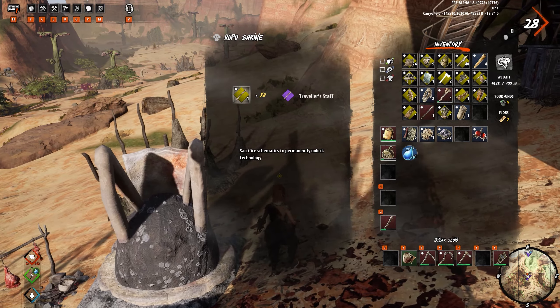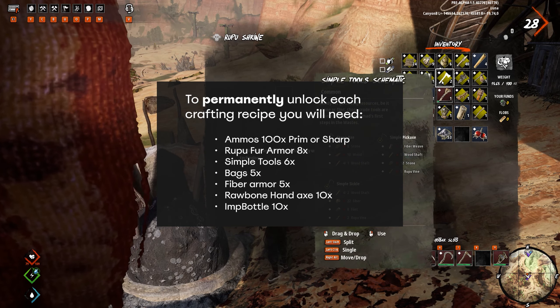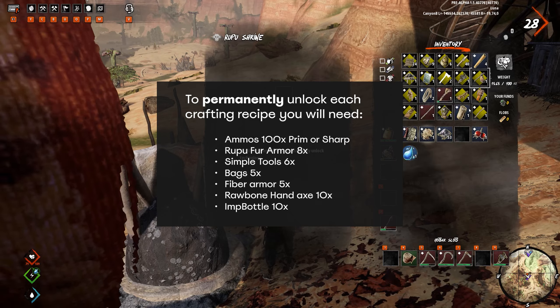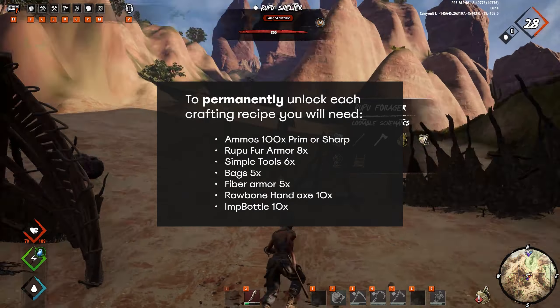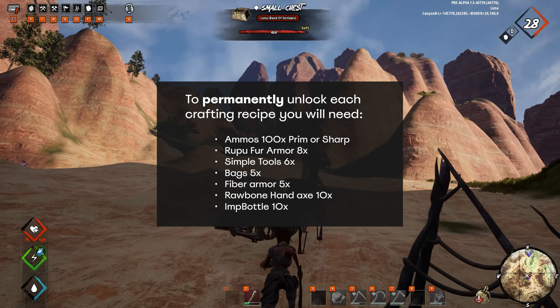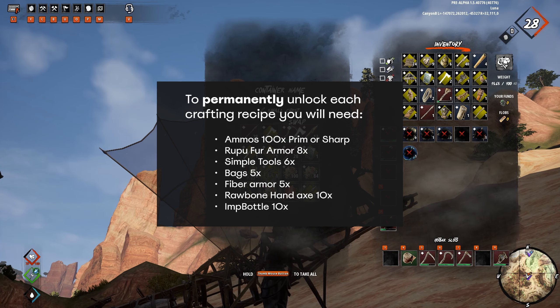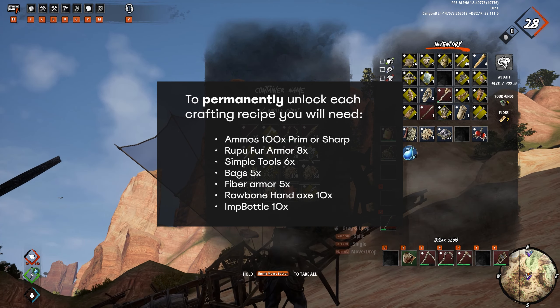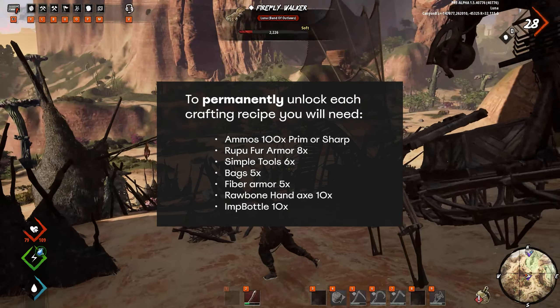The traveler staff is an example of something that can be unlocked. To give you an idea of how many schematics you'll need for each type of item: it's 100 for the two ammos, 8 for the rebuffer armor, 6 for the simple tools, 5 for the bags, 5 for the fiber armor, 10 for the raw bone hand axe, and 10 for the bottle.